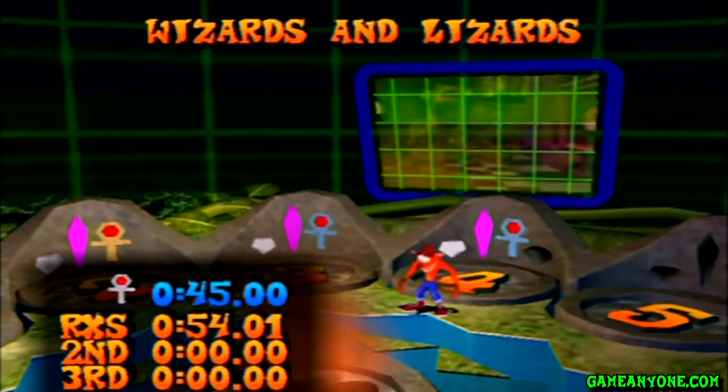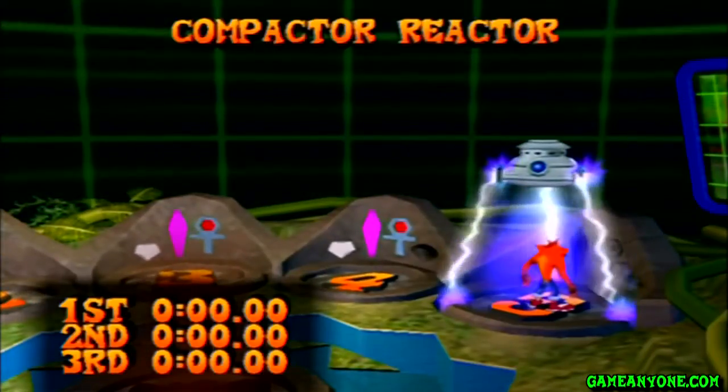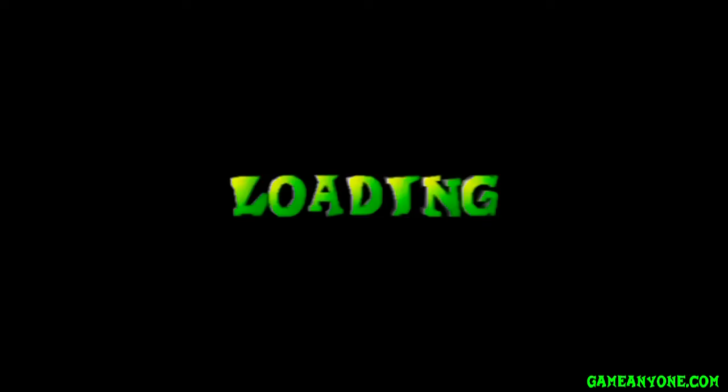Alright, so 45 seconds for that — that's gonna be one I'm gonna have to go back when I get that ability. And now, for the last one, the Compactor Reactor, which actually has another hidden gem inside it.